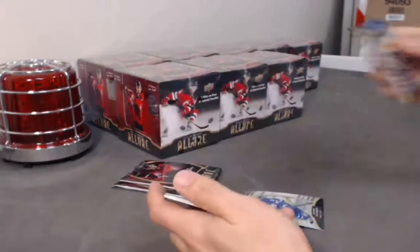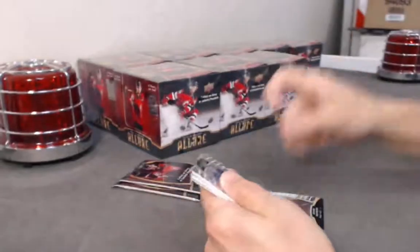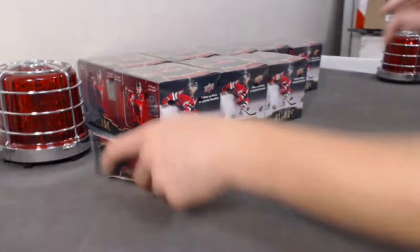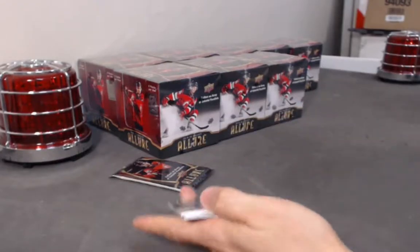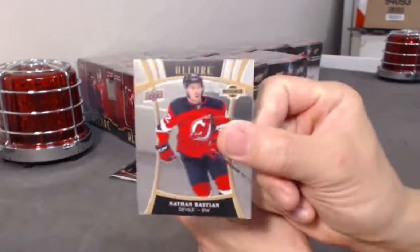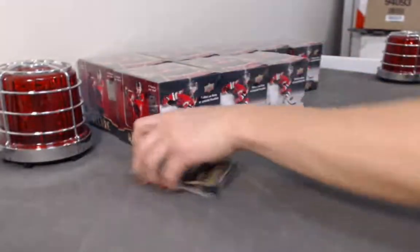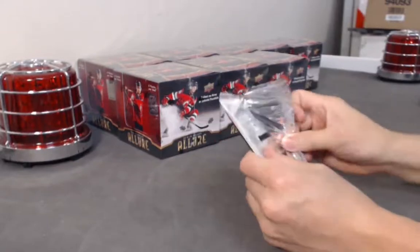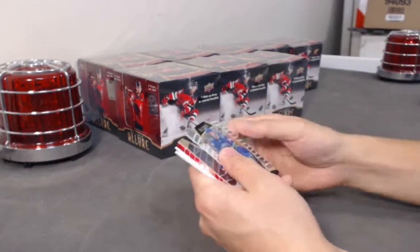Carson Coleman top 50. Sergey Bobrovsky white rainbow. Base base base. Alexander Texier red rainbow, Wallstrom base.